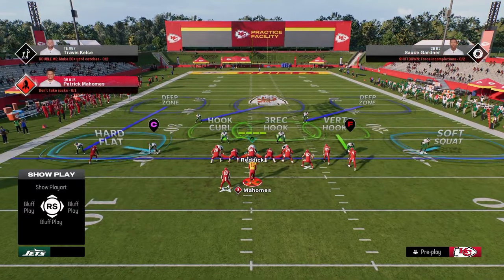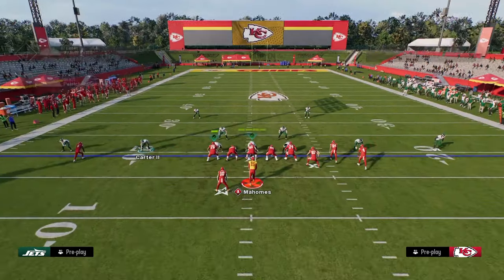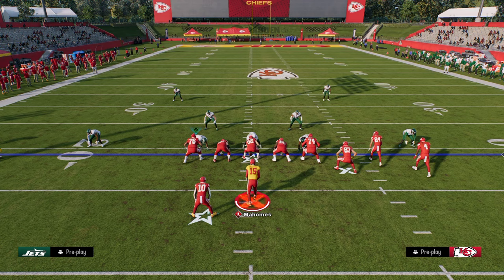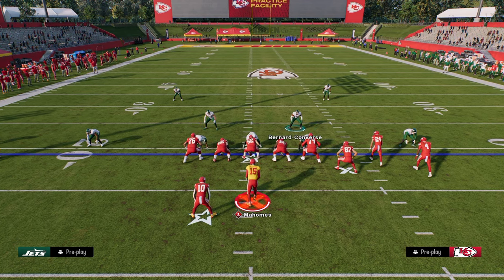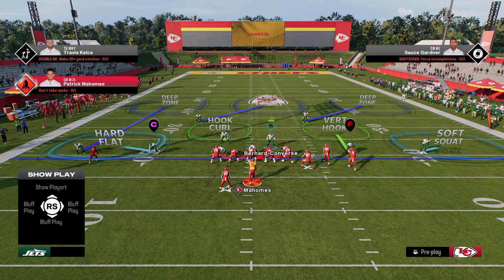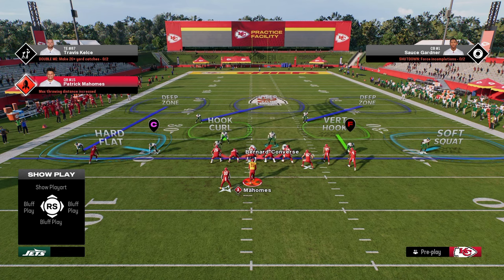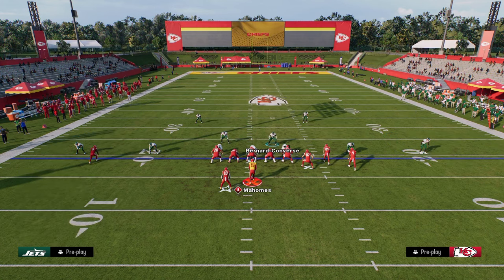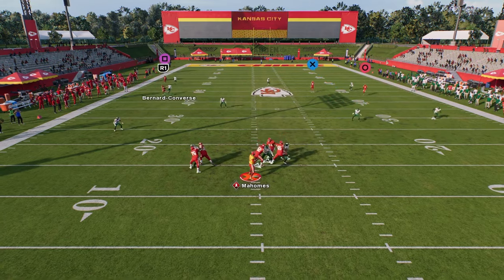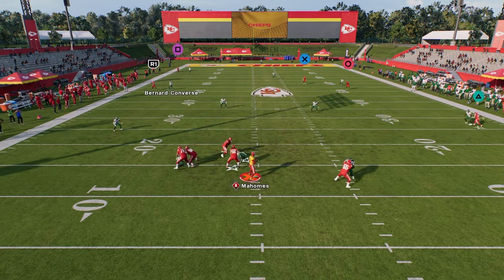Then we're going to soft squat that corner on the right side. We can leave this hard flat here, or put him in that seam flat we talked about previously. Then what we're going to do with our user is basically be what we call the cut defender, which essentially means blitzing our user because we want better sheds. Our primary responsibility on the play — if that crosser goes across, we're going to basically user him ourselves. You're going to see against a play like verticals, this is a really decent job of defending everything they could do from bunch.